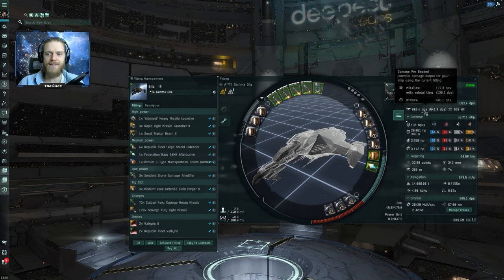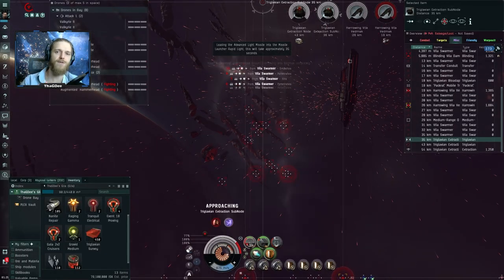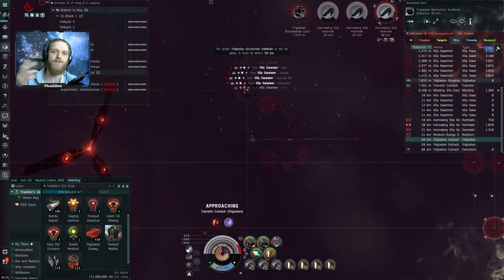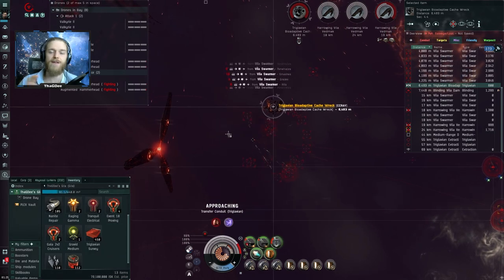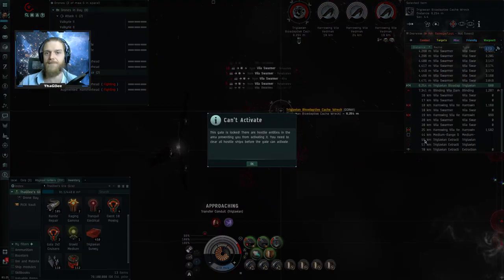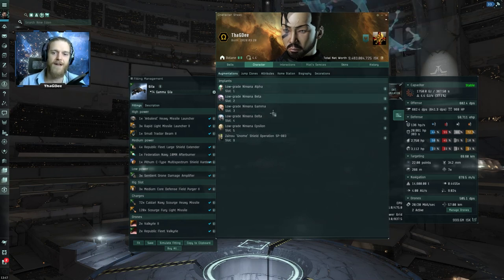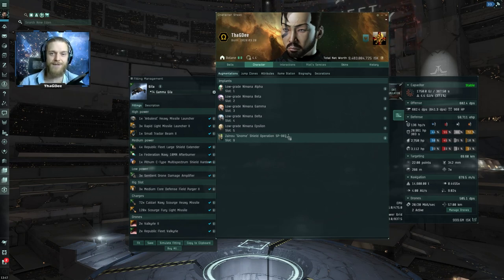In total we're looking at 682 DPS. The idea with this fit is that we're looting all the nodes - on the way to the gates you start blowing up nodes as they come into range of your heavy missile launcher, grab the biocache, drag it to the gate, and drop the MPUs. I also paired this with low-grade Nirvanas without the omega for an extra 15% shield, plus a Shield Operation implant for a 3% reduction in shield recharge rate.